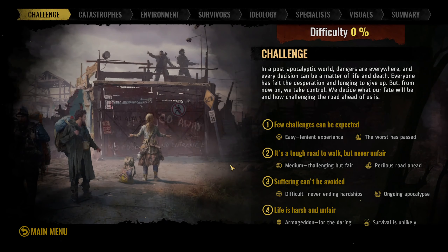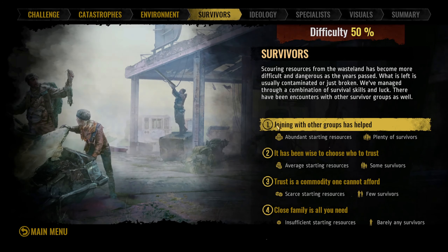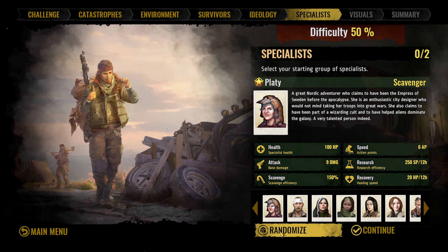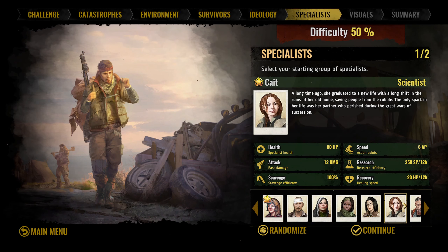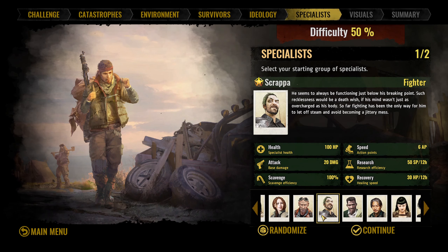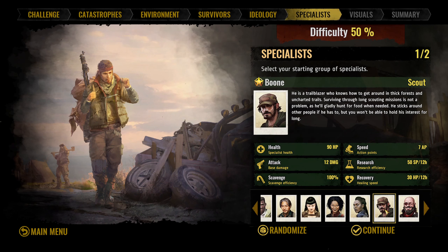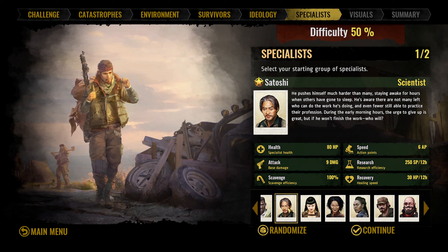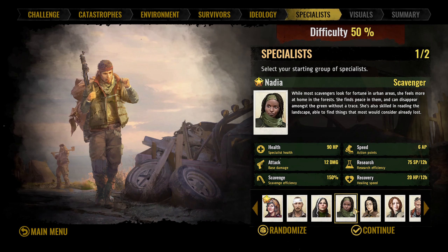We're going to go ahead and leave the tutorial on, and we're going to go fairly easy. We're going to try to care for and protect our people. I think I'm going to go with her — kind of looking for higher scavenge rates too. Let's go with her.